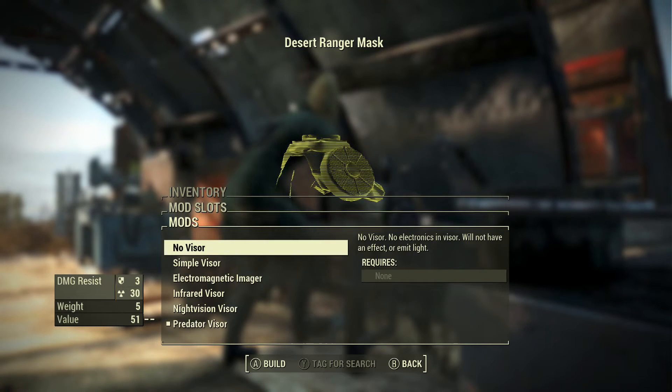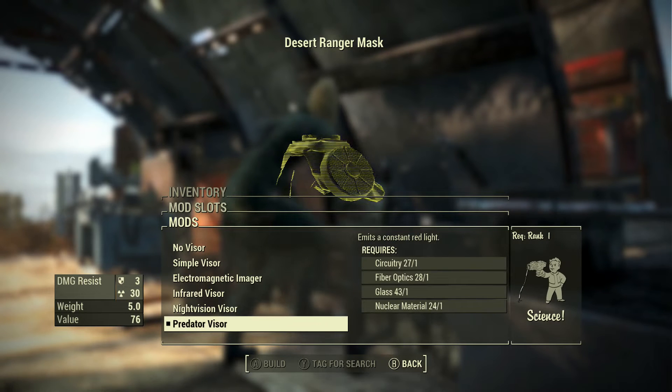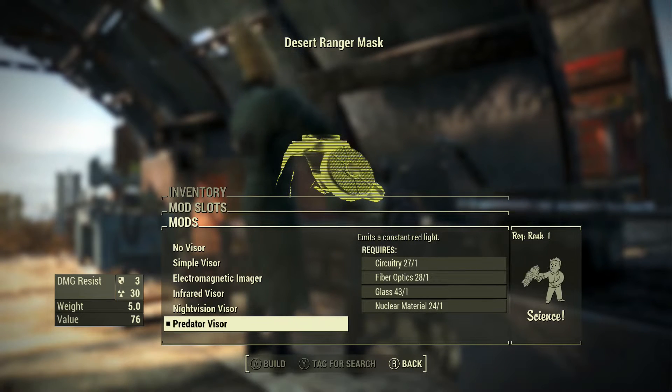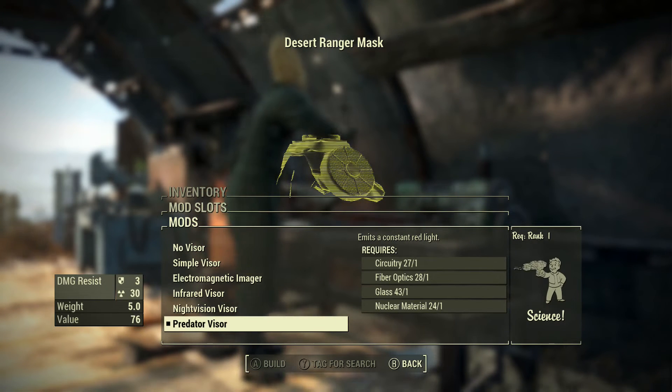You see the mask has different visors, but these I really don't want to talk about because they're bugged. All these are bugged — the bug is that in third person they do emit light, but you don't get any light in first person. You only get light in third person. It's said on the page that the togglable lights — you can't have both the Pip-Boy and the visor light — but the visor doesn't emit light in first person.